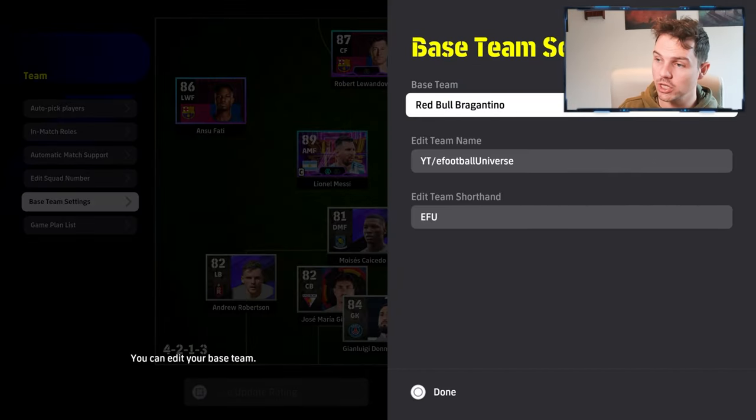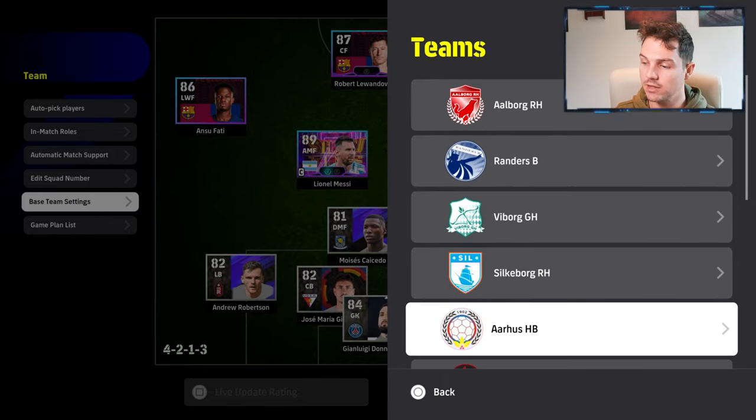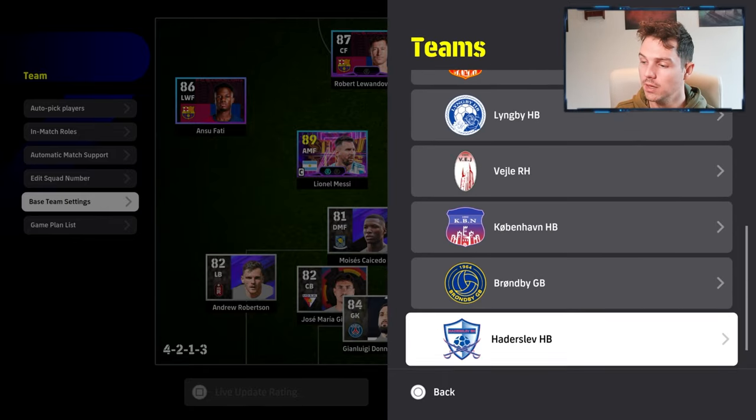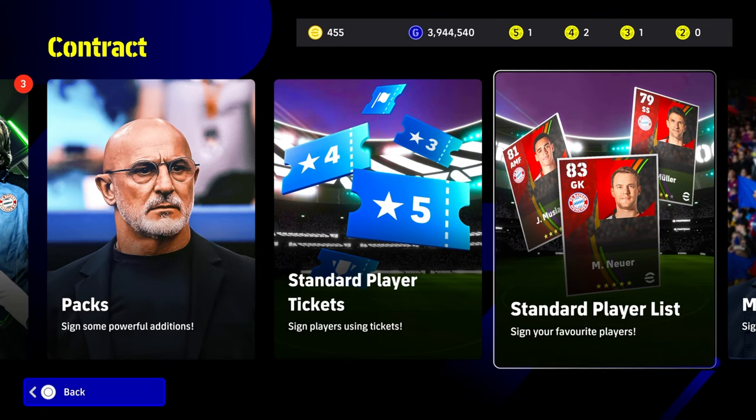If you want to change your kits or team name you can do that as well — just pick any team or kit that you want. Some have nice kits, some don't, but that will change your kits for you.